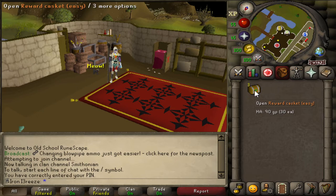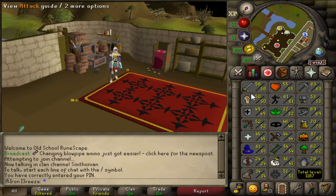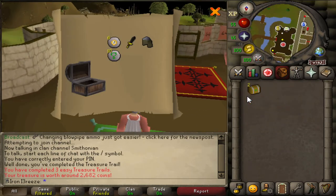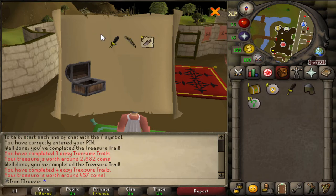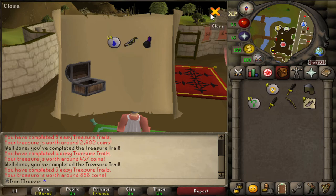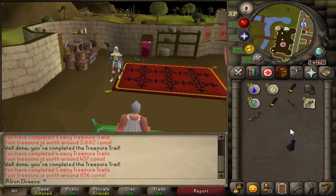But first, as you can see we have three easy clues. I spent a little bit of time at sand crabs and got two attack levels from that, which is nice. We're going to open these and fingers crossed we can get a nice reward. The runes are nice I suppose, number two absolutely nothing from that one, and the willow longbow - decent but not the greatest.